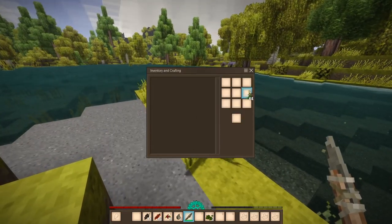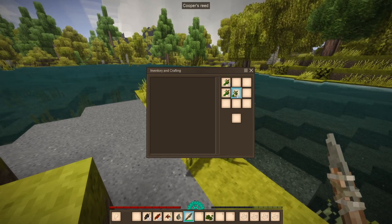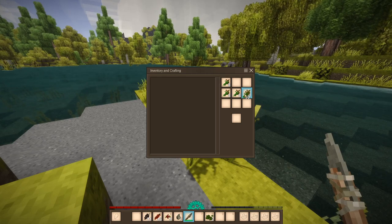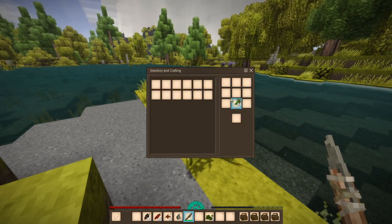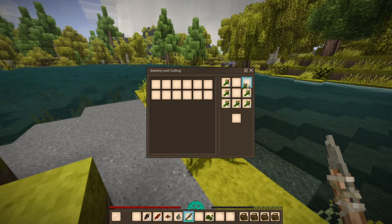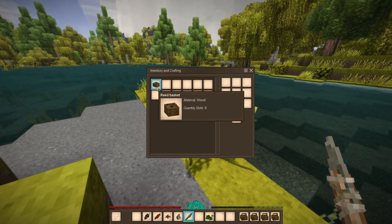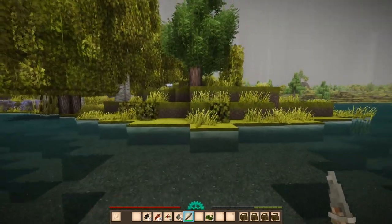So we got 64 of these now. We're going to create the four baskets that I need for my inventory. And there we go. I'll also create a reed basket so now I can store eight things in storage on the ground.